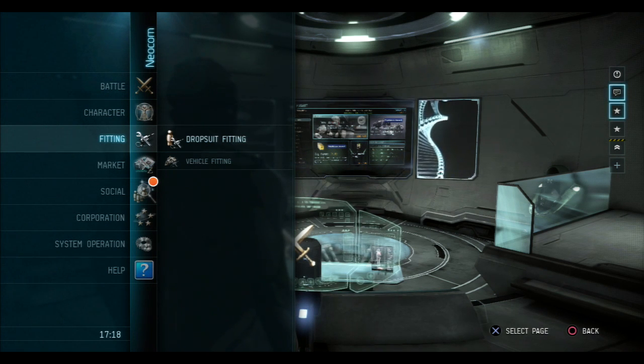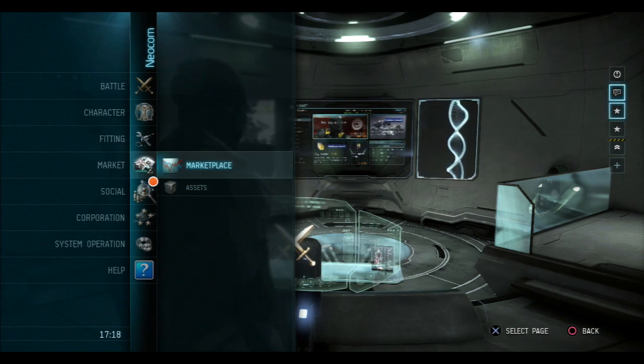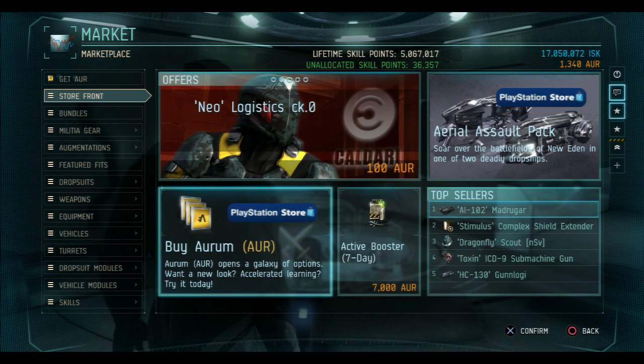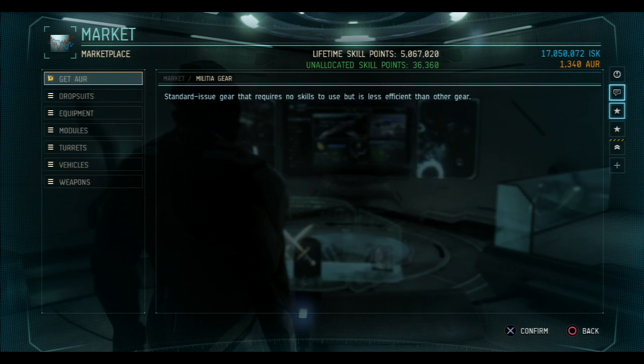Welcome to the Lightning Show. Today we're doing Dust 514 tips and tricks. I'm going to teach you how to take out vehicles. Vehicles are really annoying in this game — they can run you over, run away, and keep spawning and killing you. This video is going to help you pick the best weapons and best class to take them out, in the cheapest way available for everyone, using militia gear.